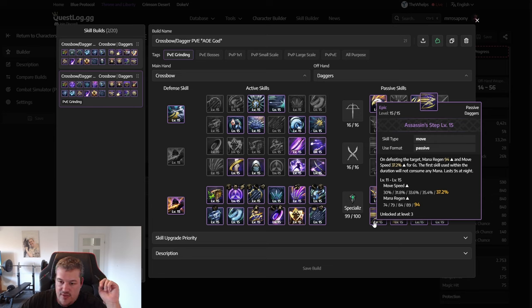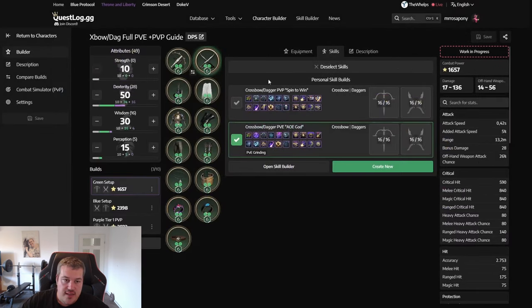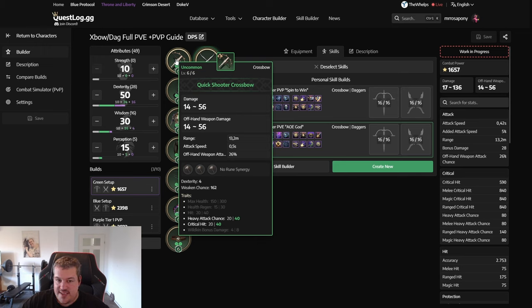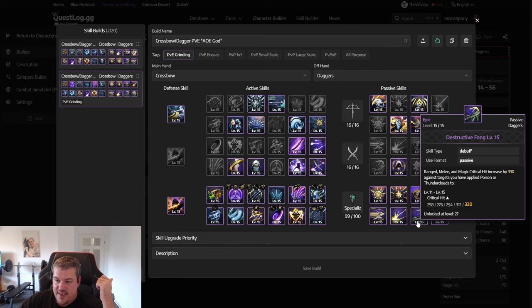One of the best passives to have early on is Assassin Step — whenever you kill a target you get mana regen, and mana is really important early on. Crossbow Dagger is the most critical hit-reliant class of all of them because the weapon damage gap is insane: 14 to 56, nearly a factor of four. A critical hit always takes the maximum damage value (56) to calculate all your other damage. We get this critical hit chance from Assassin's Instinct and Destructive Fan.